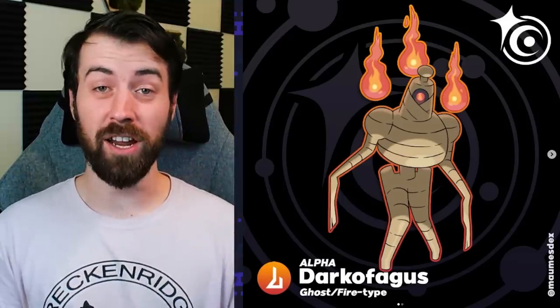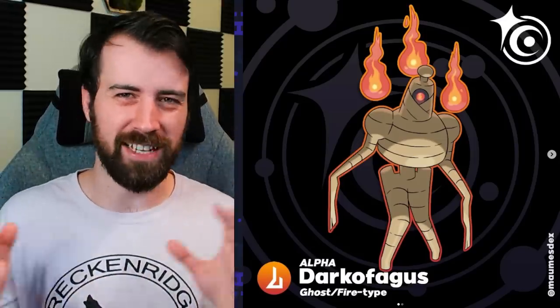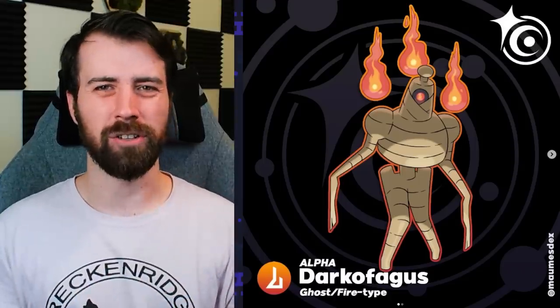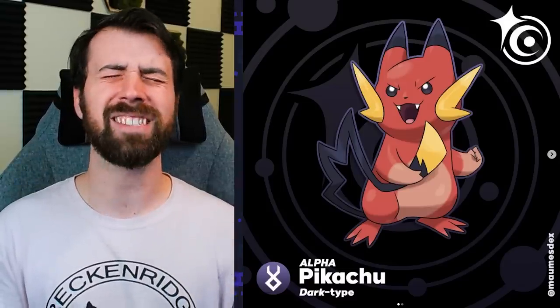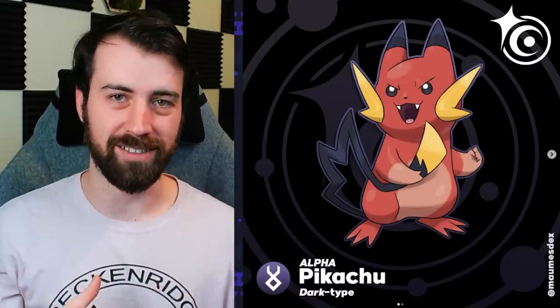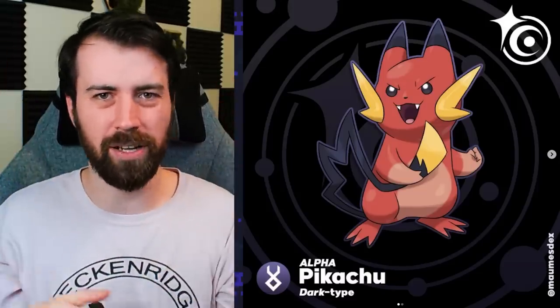Next up, we have Alpha Darkofagus and it is a Ghost Fire type. This thing is creepy. If it wasn't creepy enough with its Cofagrigus hands, it's even creepier because it now has these fiery orbs it could probably summon at you. It also is kind of giving me the nurses from Silent Hill with the way it's posed. The Pika clone got an Alpha form and now Pikachu itself has gotten an Alpha form - it is pure Dark type and it is definitely referencing Goruchu. You can just see it from its more aggressive vibes, the way it's holding its tail, and the coloration. Its ears are kind of straight up and almost look like horns, kind of like an Oni.